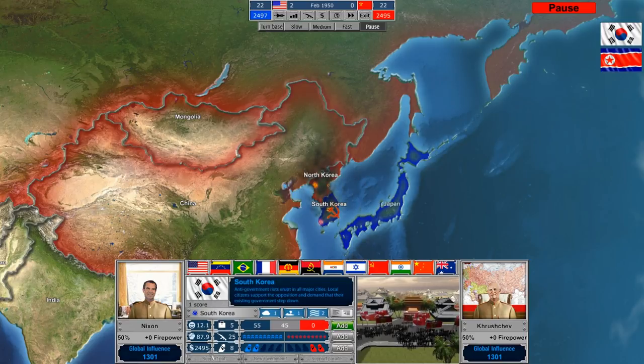If we go ahead and support a riot, you'll see the opposition score rises, the support score drops, and you get a little update that anti-government protests are erupting all throughout South Korea. That could allow us theoretically over time to topple the South Korean government and change it to a pro-Northern stance.